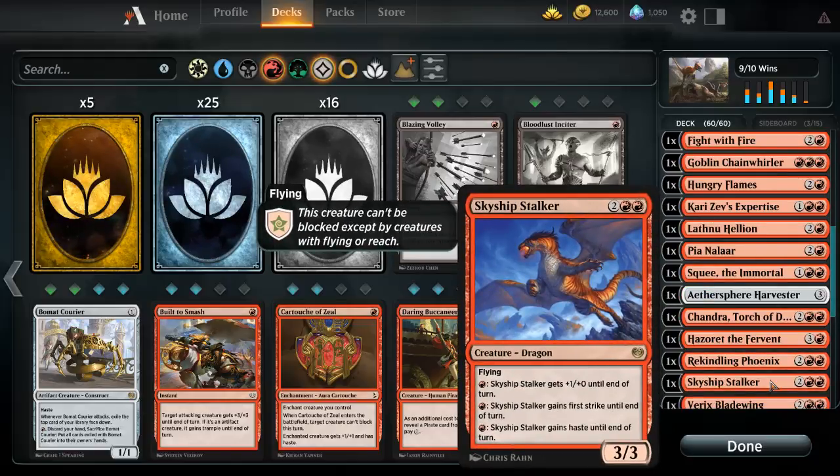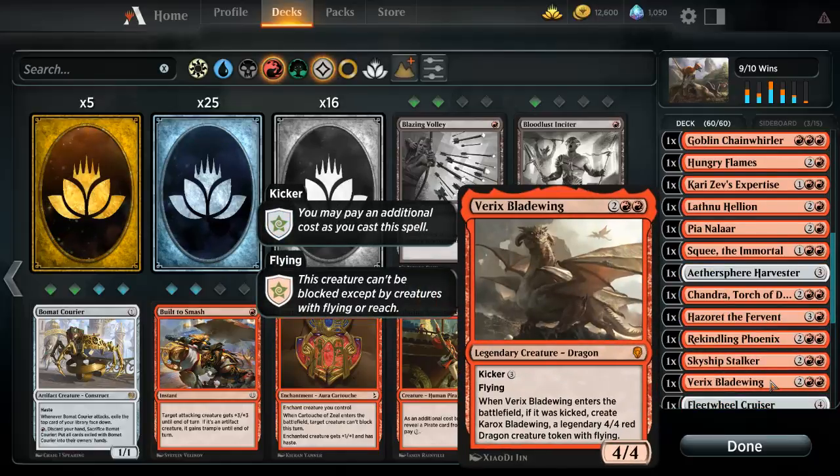I run a dragon — not much to be said, it's a dragon and it's a good one so I run it. I also run another legendary dragon that creates a 4/4 dragon if I kick it for seven mana.